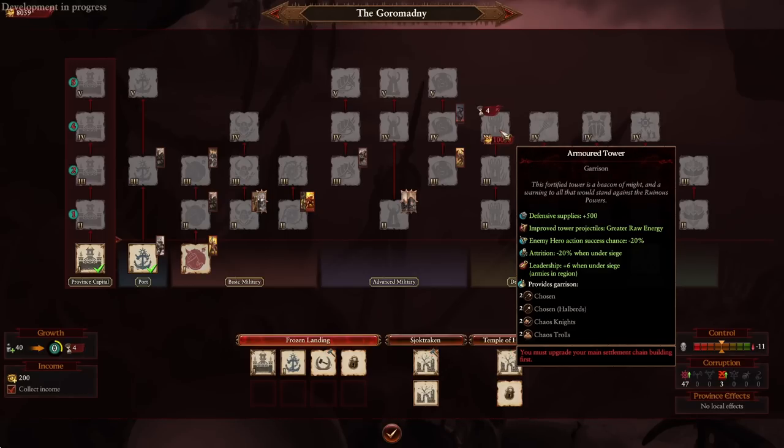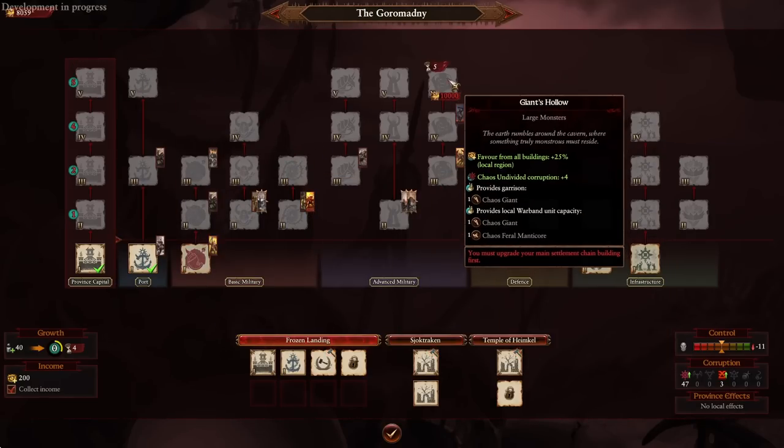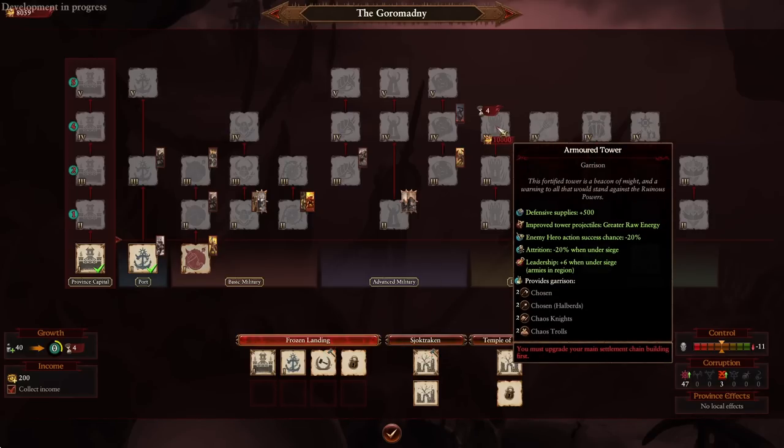The Garrison building chain, however, is probably more useful than many players expect. It gives you up to eight additional garrison units, potentially putting you at 20 or even 21 units if you also built the tier-five large monster building. This is pretty essential for this type of campaign, since you'll have isolated Dark Fortresses scattered across the map and AI factions will take nearby land and challenge you. Having a strong default garrison is crucial for defending your territories, making this essentially a must-build for your settlements.